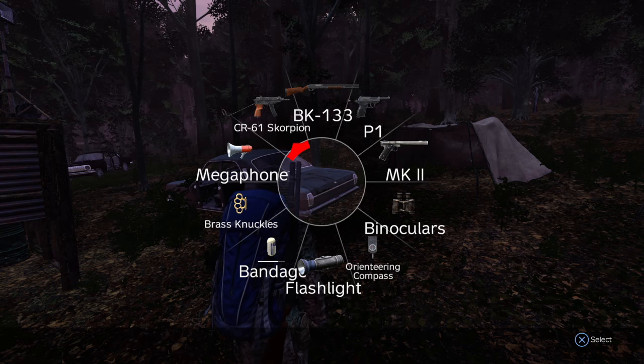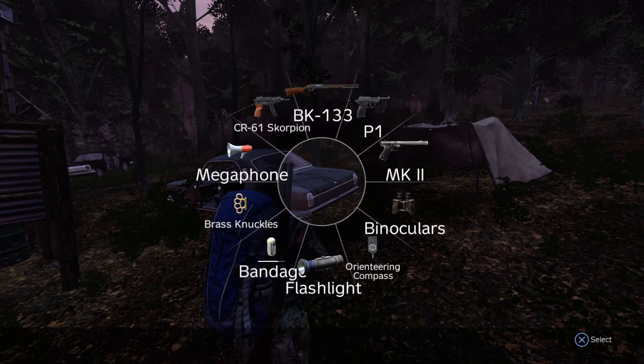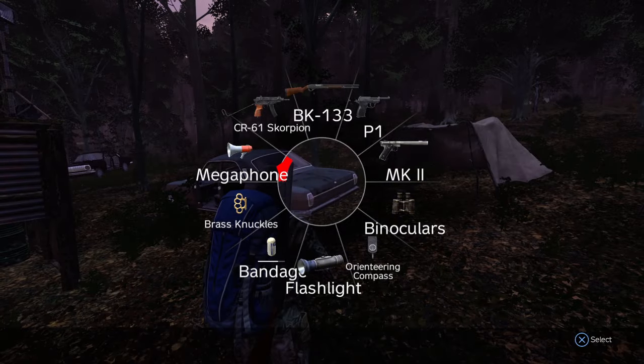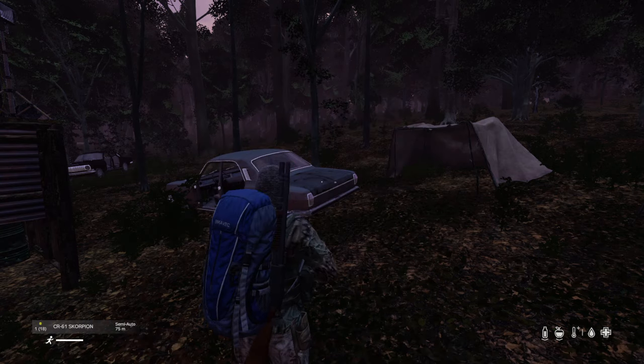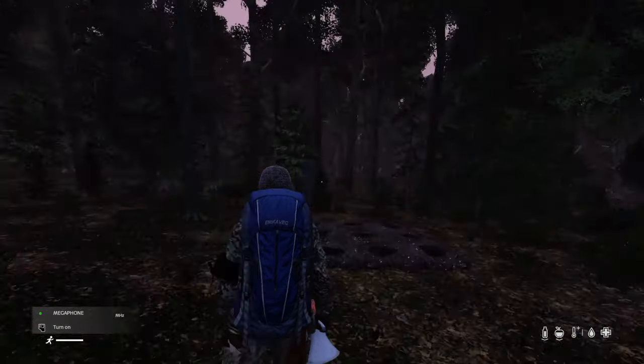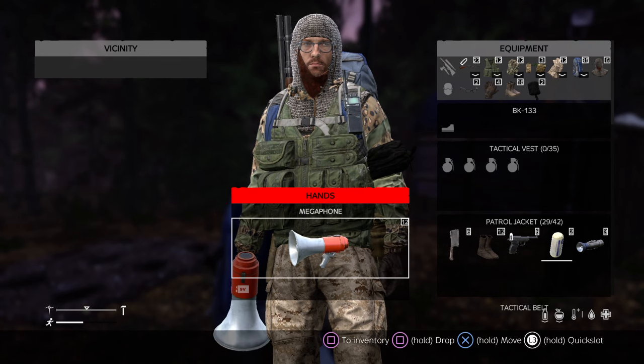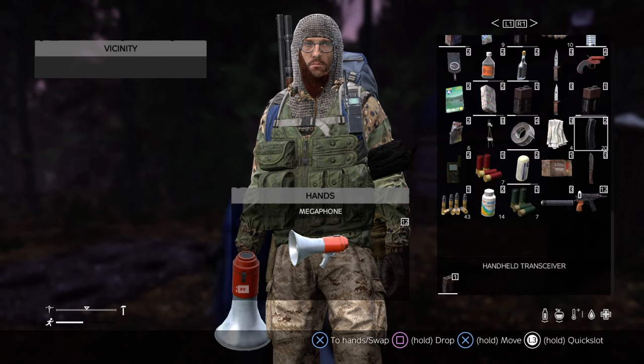Once again, let's say I equip the scorpion. As we can see, I've got the scorpion in my hand. I take the megaphone, and for some reason, instead of putting the scorpion on my back, it has now put the megaphone in my hand but the scorpion is in my inventory.